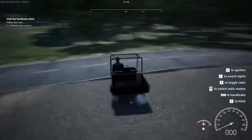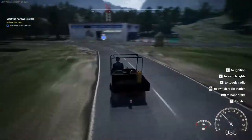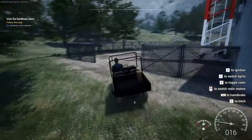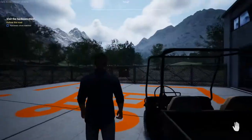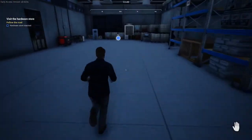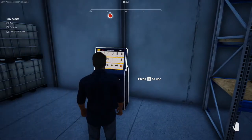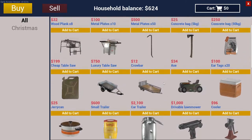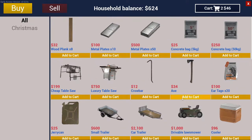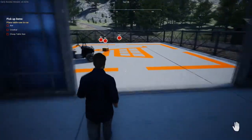Moving on, we're gonna head on over to the hardware store. The hardware store is a little strange — you gotta pull around the back of the building; there's an opening in the fence. Right inside on the right-hand side we have the computer which is used for shopping at any of the stores. Press E to interact with that, and we're going to grab a crowbar, an axe, and one of their cheap table saws. After we check out, that'll be out in that orange box area, and we're gonna get that all loaded into the back of our UTV.